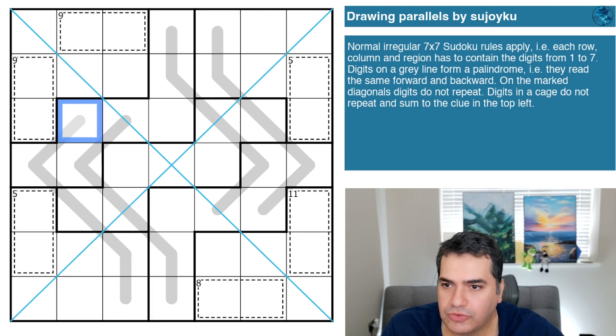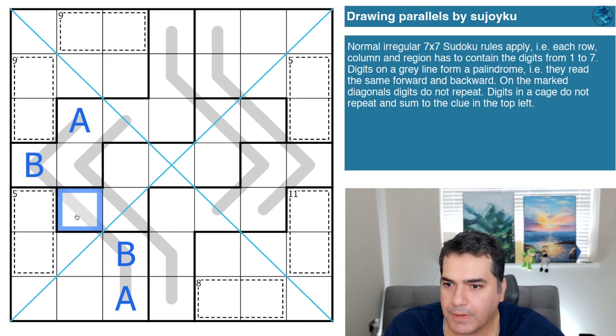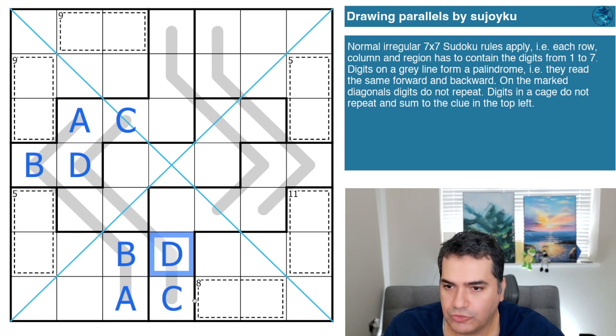I'm going to use the letter tool rather than colors. I'll label cells with letters A through G to represent the seven distinct digits. Using the palindrome and region constraints: that's A, that's B — and because it's on a palindrome, those repeat as A and B. This could be B so I won't pencil mark it just yet. That's a C and that's a D, because they're in the same region — so these four digits absolutely have to be different and they repeat here as well.